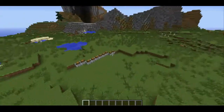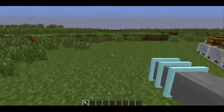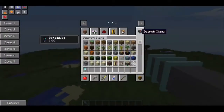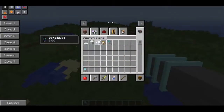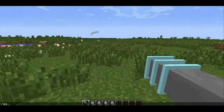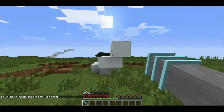The next weapon is the snow cannon, which requires five iron ingots and a packed ice. What it does — it uses snowballs for ammo, and it uses a lot of them. So if you're going to be in survival — well, Minecraft just crashed on me, I really have no idea why. Anyways, as I was saying, you're going to want a lot of snowballs. So if I go into survival, as you can see when I right-click, it uses an entire stack of snowballs at once.